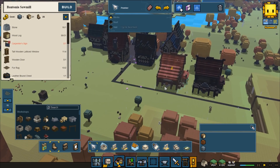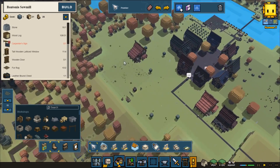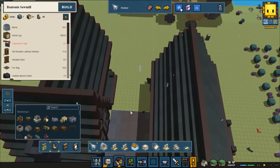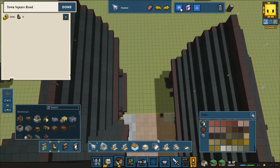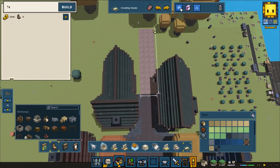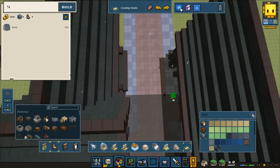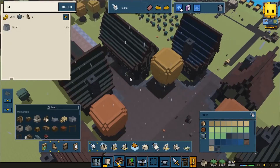I wonder where we want to have this later on, because I don't think it should be too close in town. It would be better if it's a little bit outside — like it could be all the way over here, or just a little bit further away along this road. So maybe we could take and drag out this road a little bit more.